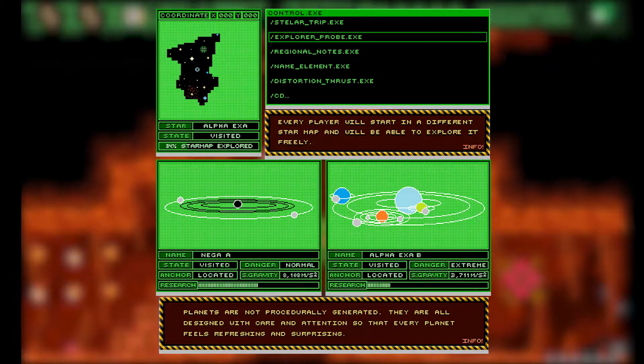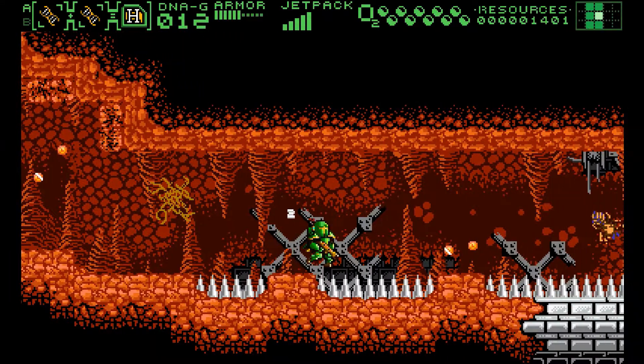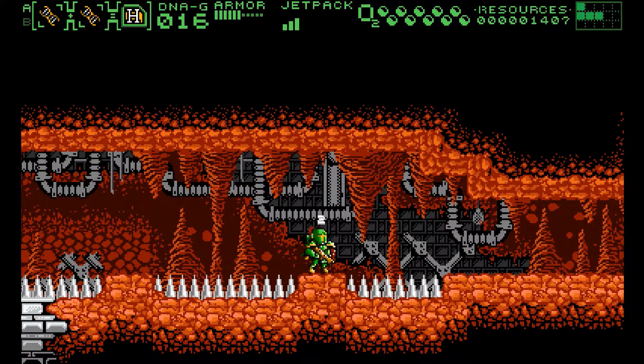This is also tied in with the non-linear generation of the galaxy, in which all planets are handcrafted, but the order in which the player encounters them is randomized, encouraging exploration, and perhaps prompting players to keep a little journal or log of their own.